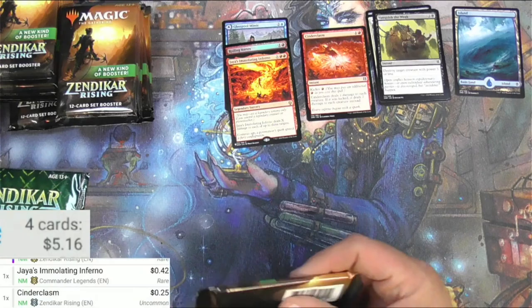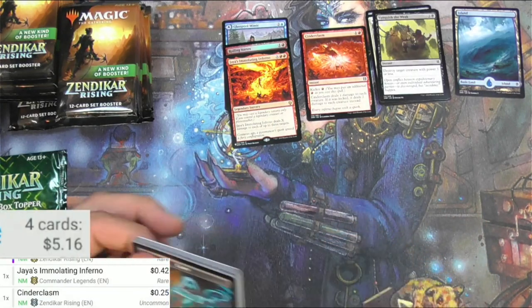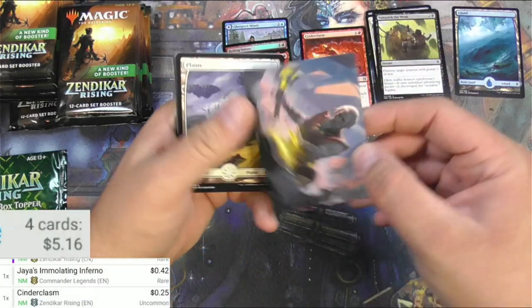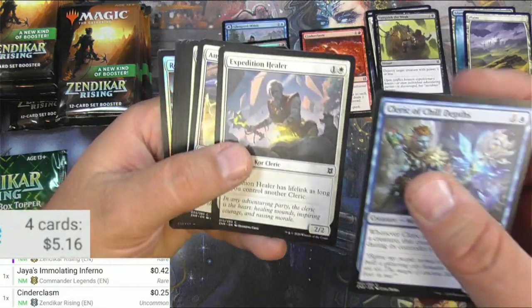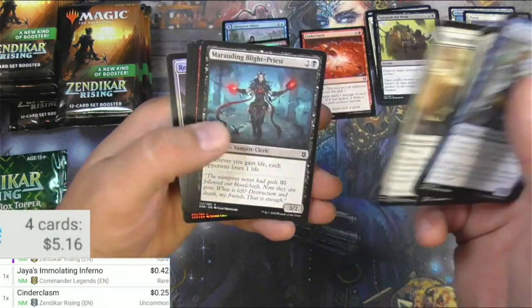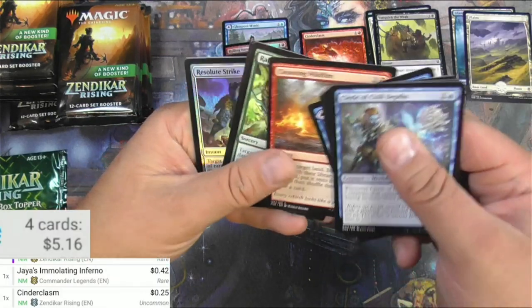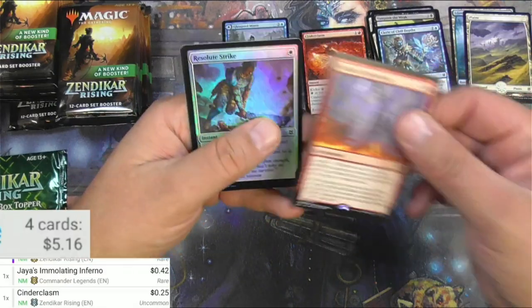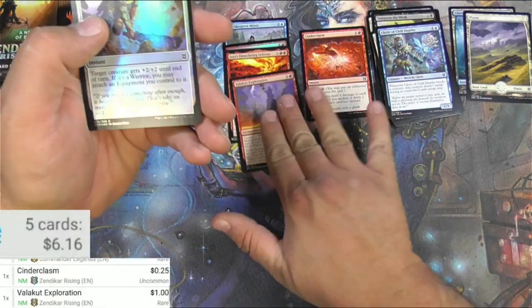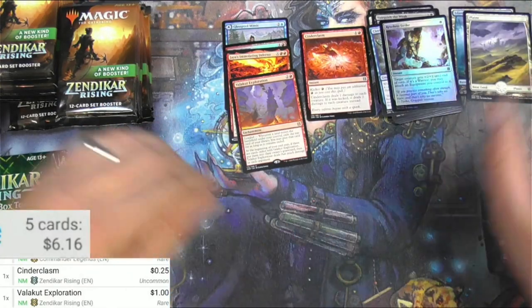Cinder Clasm sees some play but it's only like 25 cents, but we'll keep it. I am actually looking for kind of playable cards to build decks with, so that would be one of them right there. What is this guy - Expedition Healer, the Chill Depths. This is a party pack - not a party pack of tacos though, that's for sure. Valakut Exploration - it's got Landfall, I'm kind of looking for that kind of stuff, it's a buck. Resolute Strike - can go there - and a copy token.